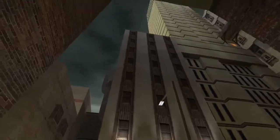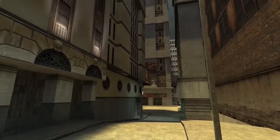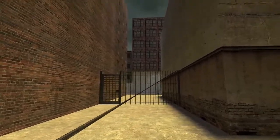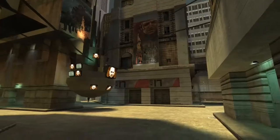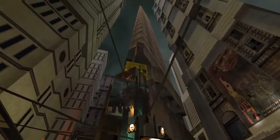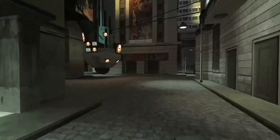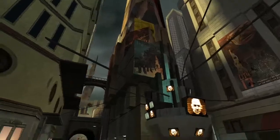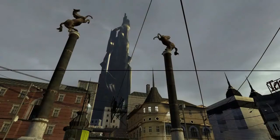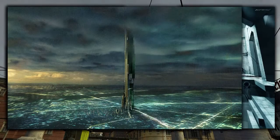So we've talked about the Beta City 17. It was different from the retail version of Half-Life 2 — gritty, dystopian, and more cyberpunk. Unlike the retail version which takes place in Europe, the Beta City 17 was located in America. But I wondered: what was inside the Beta Citadel? How did it look from the inside back then? We saw a bit of it in some of the maps we looked at earlier.